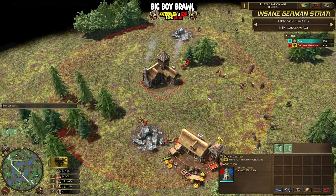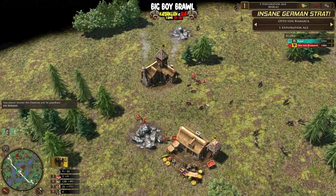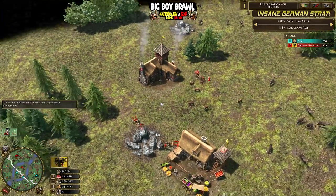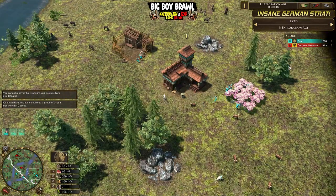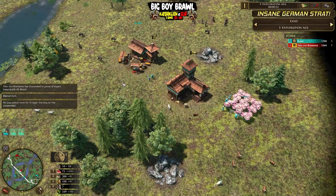On the top left part of the map, we have Otto von Bismarck - we're going to call him Bismarck, because Otto could be construed as the Ottomans. So Bismarck on the top left, playing as Germany in the red, and we have well-known Izad on the bottom right part of the map, playing as Japan in the cyan.